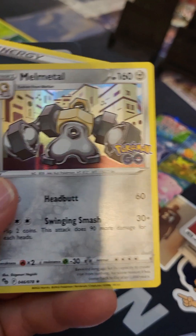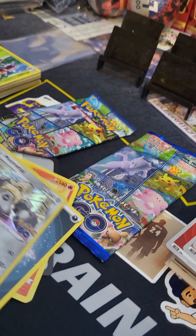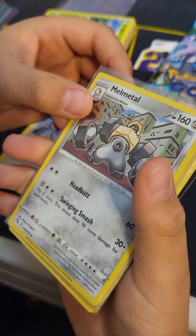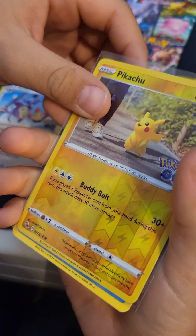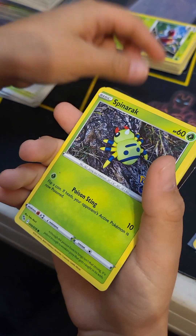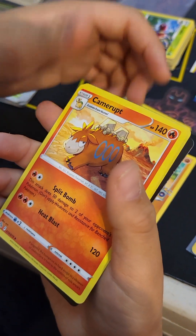Good thing we didn't drop the Melmetal holo. We sleeved up Melmetal and then we got a reverse Pikachu - don't worry, there's no damage. That'll finish up that English pack.